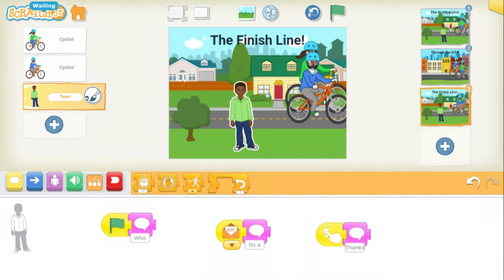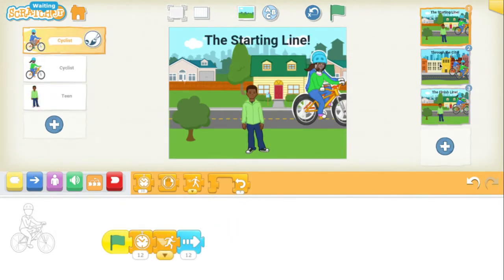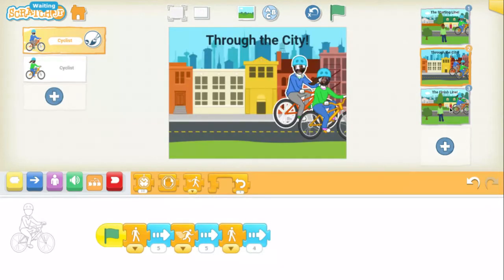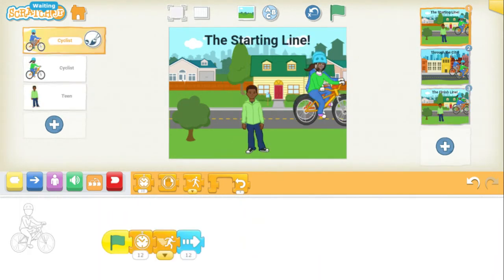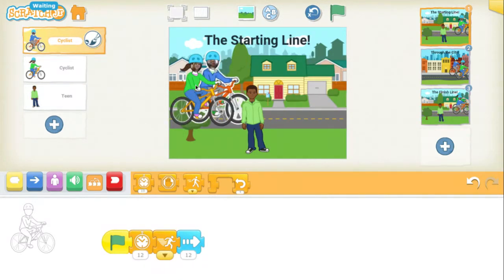I thought a bike race would be a great topic for using the speed block, so what I did was I created a bike race using three scenes: scene one, the starting line; scene two, through the city; and scene three, the finish line. In scene one, if we click the reset button, our bikers start off at the starting line.